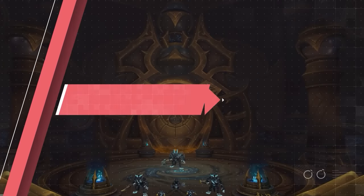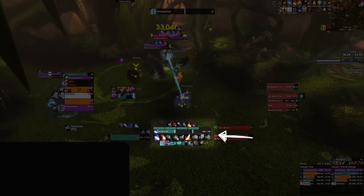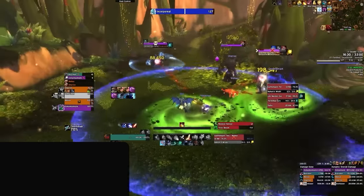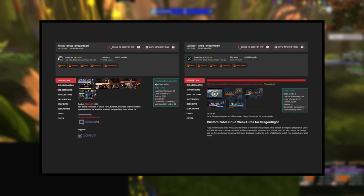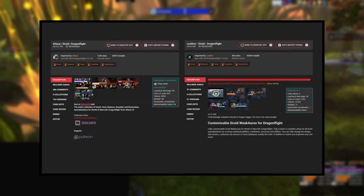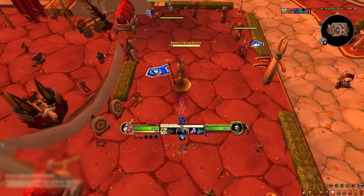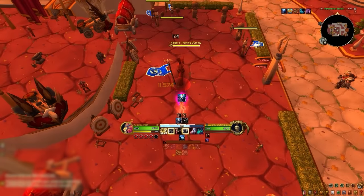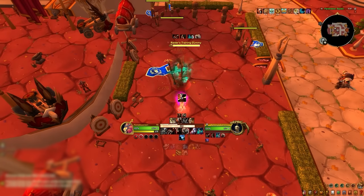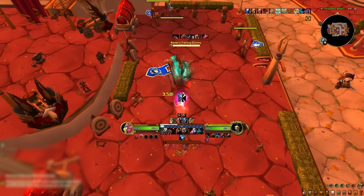Let's start by breaking down class weak aura packages. Chances are you are using one of these by now, but every spec has tons of weak auras available to display their abilities in a more concise and easy to read manner. The two biggest class weak aura creators are Luckthos and Afnar, both offering packages for every class that are unbelievably useful. These will display all your abilities in the center of your screen, meaning you spend more time watching the fire at your feet and less time looking all over your monitor to see if a niche ability is off cooldown, just to catch the case of the deads from a stray frontal.